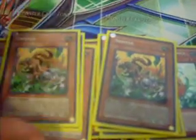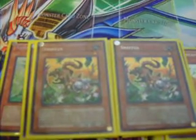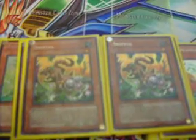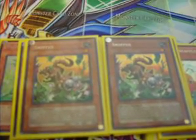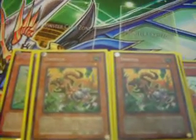The other two tuners in the deck are two Sniffer — very good card. You tribute one plant-type monster to select and destroy one card your opponent controls. And when this card is in your graveyard and a plant monster is destroyed, you can special summon it from your graveyard. If you do, it's removed from play when this card is removed from the field.